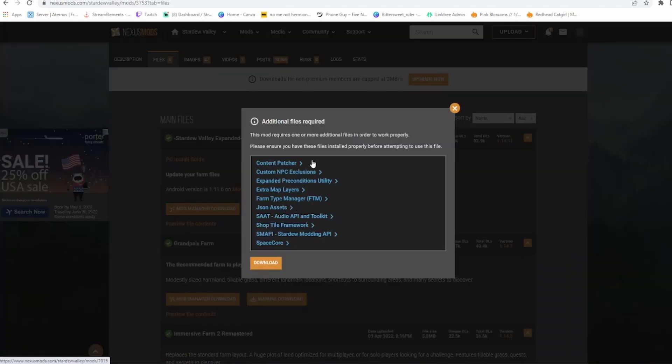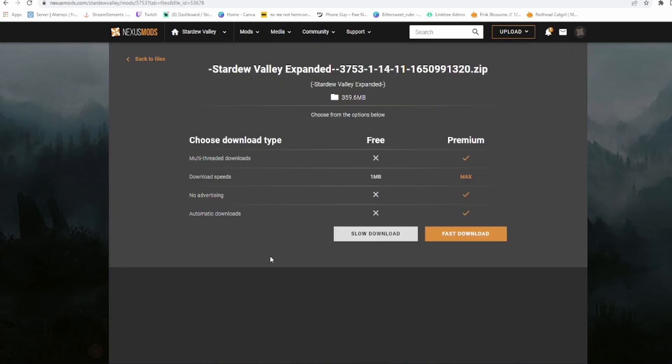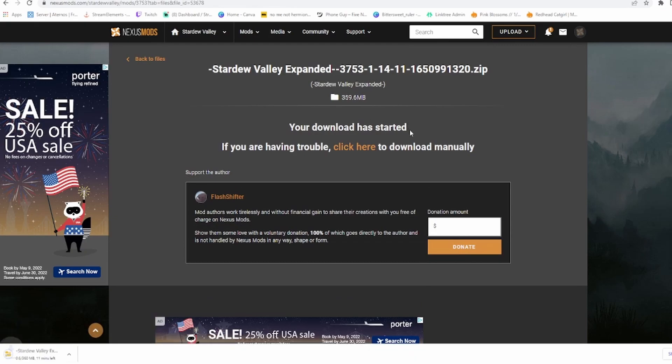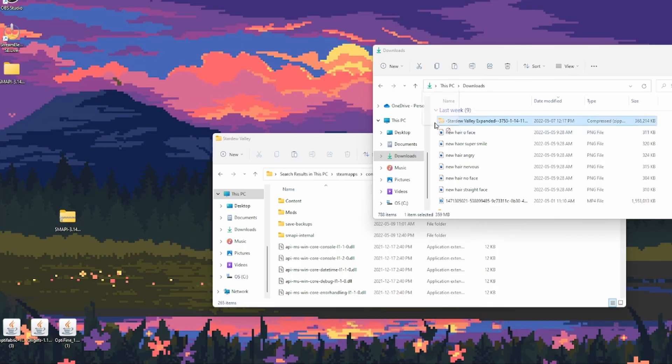I normally do Manual Download. You're going to see that you're going to need all of this — that's totally fine because you download it the same way each time. I don't have the premium, so I do slow download, but trust me, slow download isn't that bad. It's going to ask you if you want to donate, but it's not necessary. Just wait for your download to finish and it starts downloading. Once that's done, go to your downloads, it should be right there, and drag it to your desktop just to make it easier.